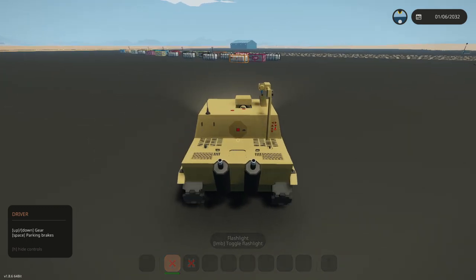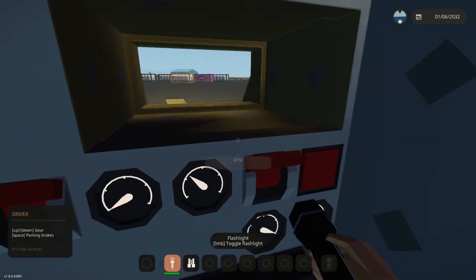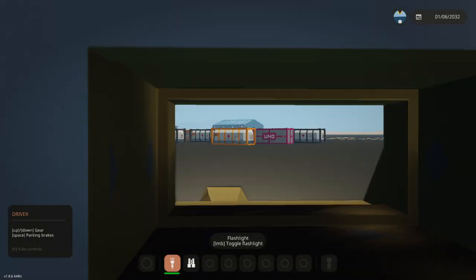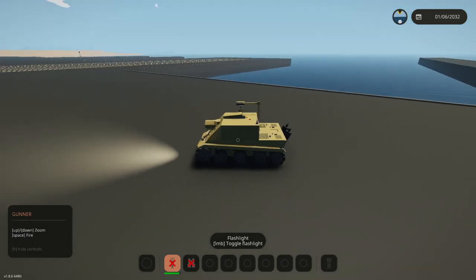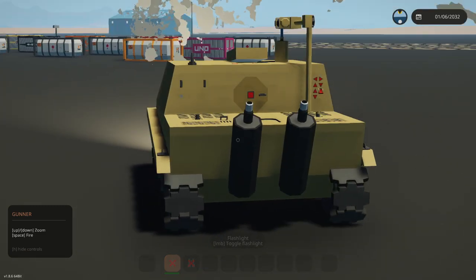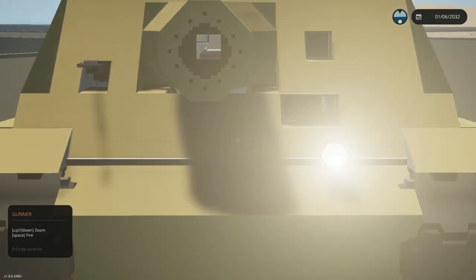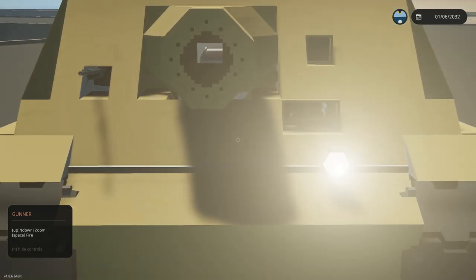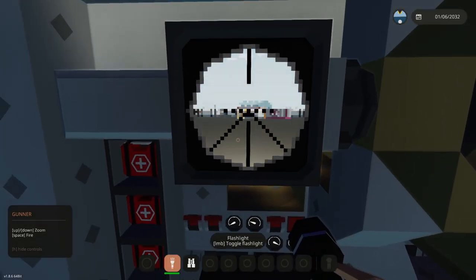I'll just park up real quick right here. Do we have a parking brake? We do — let's put that on. We'll try and shoot the first container. Gunner's seat, here we go. Can I literally just fire the first one? Three, two, one, go! Wait a minute — what just happened? I feel like it just went straight through that. That's not what I wanted. Wait, can I not aim this up and down? We can zoom, but we can't aim it up and down. Interesting.